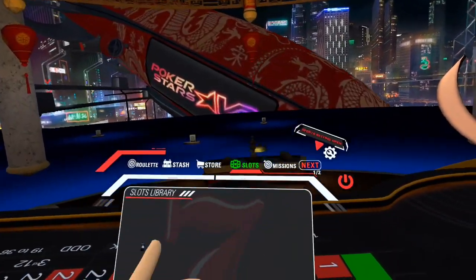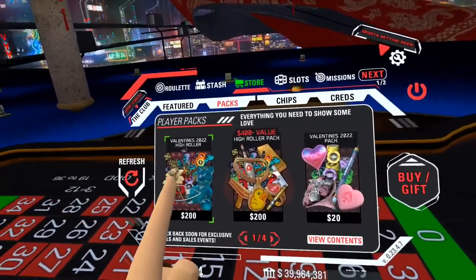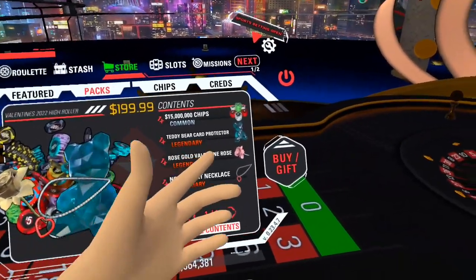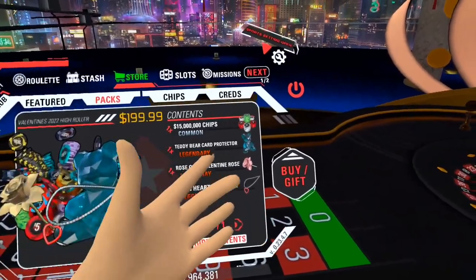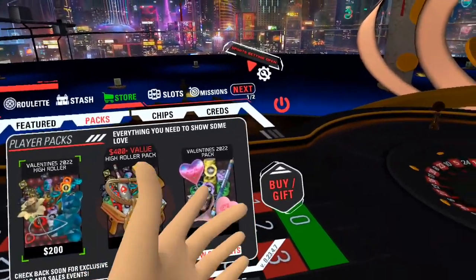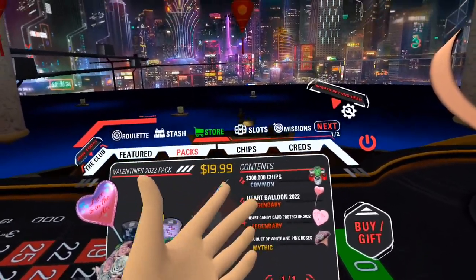The last thing I want to show you is in the store. There are two different packs. There is a Valentine's Day high roller pack which includes all of these items: the gold rose, the neon heart necklace, and the teddy bear card protector. Pretty cool. Plus you get 15 million chips. Then the other one is the Valentine's Day regular pack — it's a lot less money obviously. It's only $20 compared to $200.